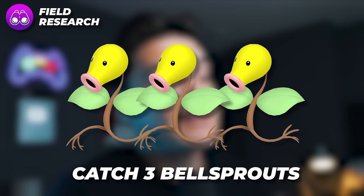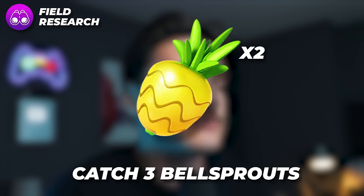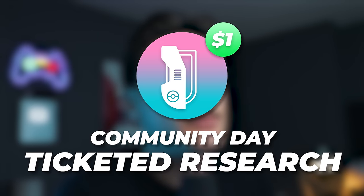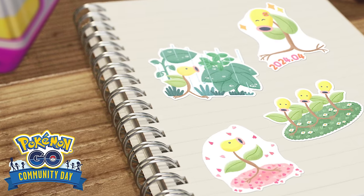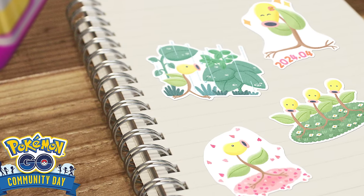Field research tasks during the event: catch 3 Bellsprouts for a Bellsprout encounter, 5 Great Balls, 2 Pinap Berries, 2 Ultra Balls, or 500 Stardust. There will also be a $1 Community Day special research story you can buy. You don't need it to play the event, but you get extra encounters and items — it's usually worth a dollar. Finally, exclusive stickers are available from Pokestops, opening gifts, and the in-game shop.